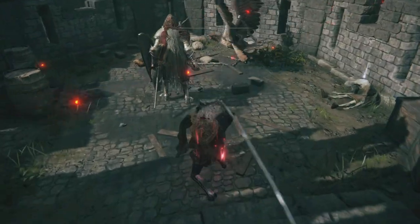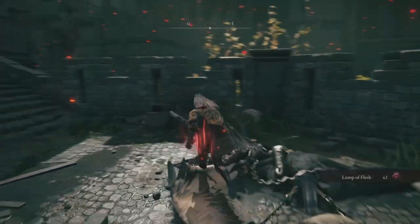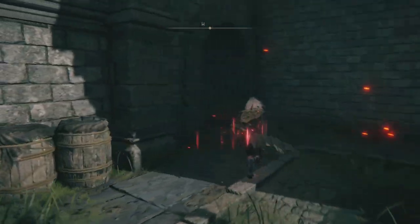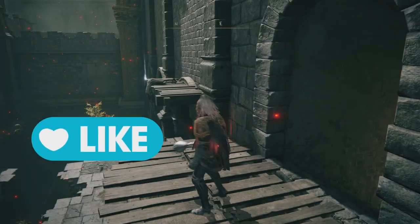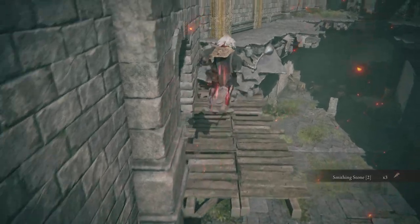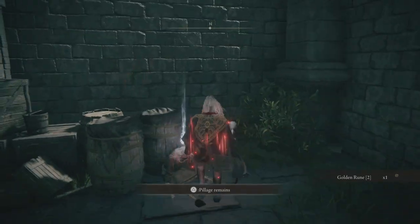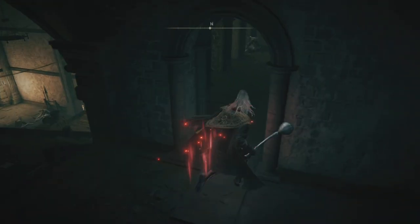I think this guy dropped something — not always, but last time he dropped a shield or something. So this is just a little pocket, nothing special, but still good to know. Now we're going this way, up the stairs, and you can make a jump here to grab smithing stones — two or three of them. That's good. If you're new and early, that's pretty handy. There's also a rune and smithing stone one over here.